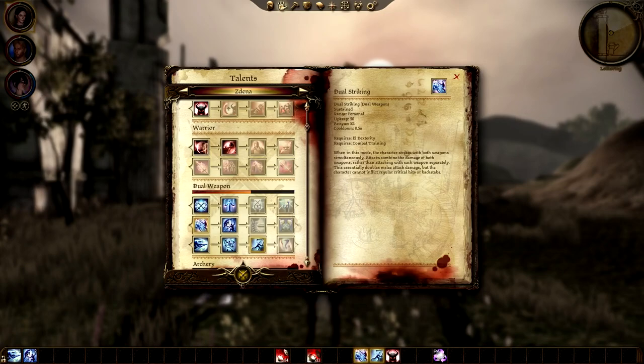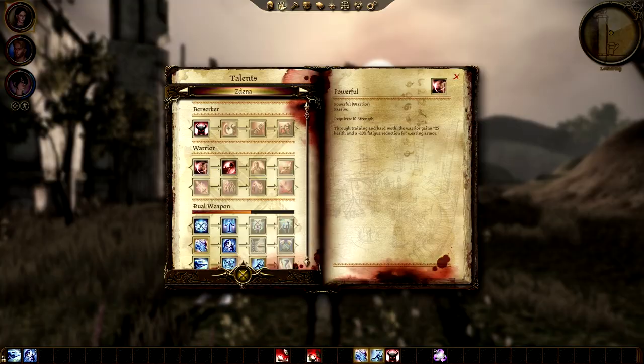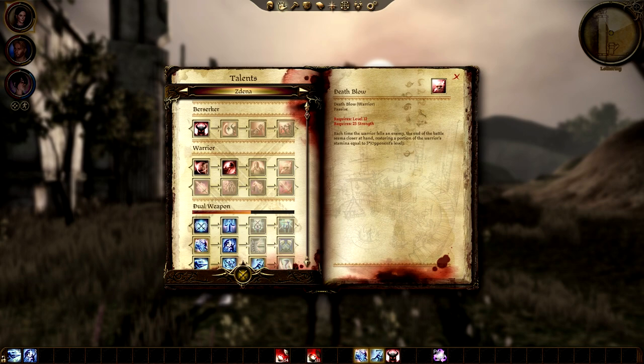This build is a dual striking warrior build. The main elements that make it shine are: unlocking dual weapon mastery at level 12 so you can equip 2 full size weapons in both hands, having dual striking active at all times, and the momentum sustained ability which makes your dual striking auto attacks much faster, making you a slicing and dicing machine. From the warrior tree, powerful, bravery, and death blow are what we're interested in. Powerful increases health and reduces fatigue gain. Bravery gives bonuses to damage and physical and mental resistances. Death blow restores stamina whenever you kill an enemy.